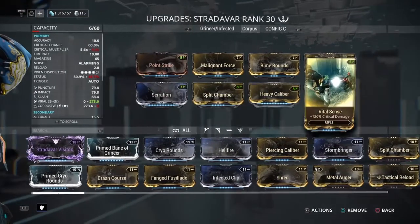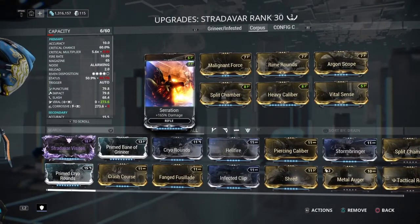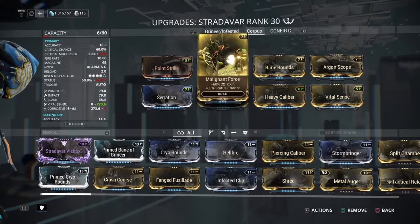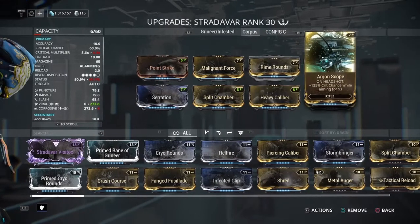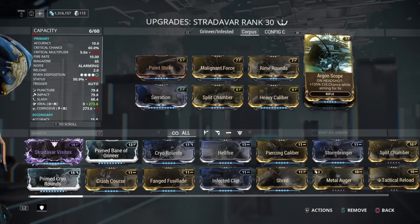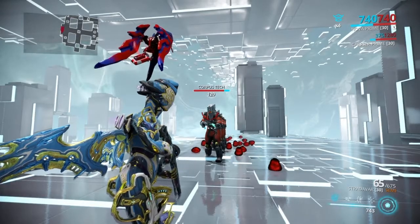For the Corpus build, we're using Point Strike for crit chance, Vital Sense for crit damage, Serration for base damage, Heavy Caliber for attack damage, Split Chamber for multi-shot, Malignant Force for toxin status chance, Rime Rounds for cold status chance to give us Viral elemental damage. I like using Argon Scope against Corpus with the Stradavar anyway because I prefer semi-auto against them — I like to pop their big rectangular heads with it.